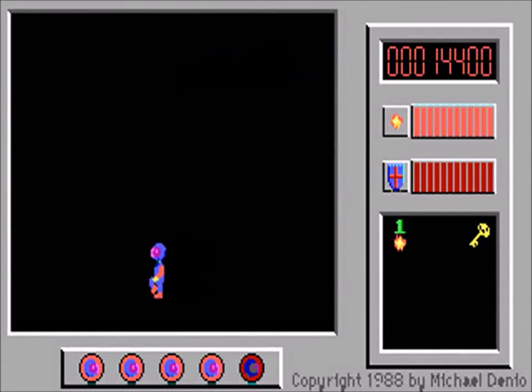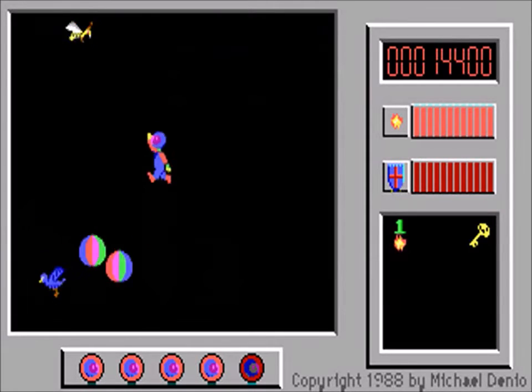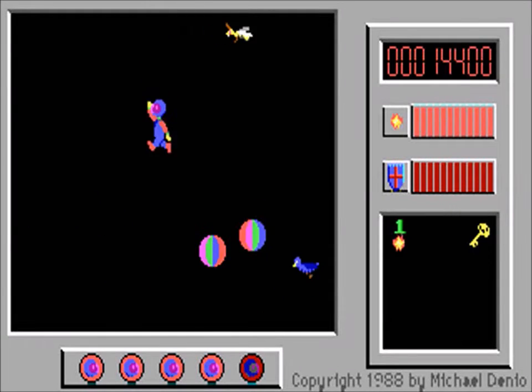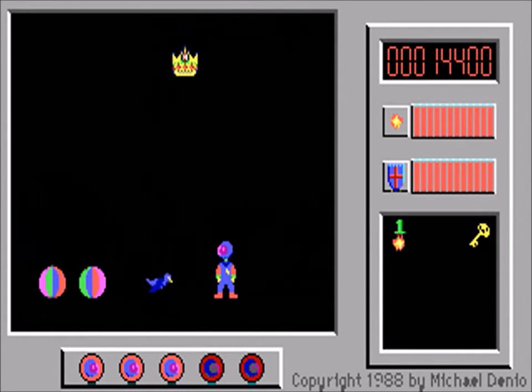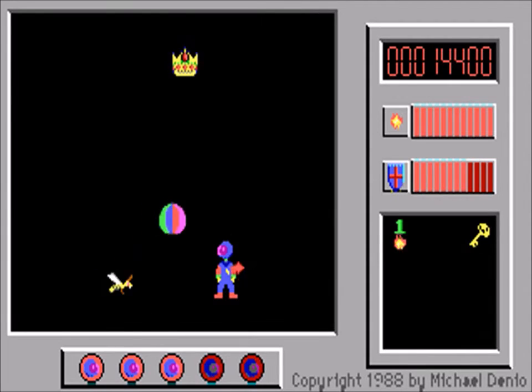This is why we need the lantern, and it's also the curious thing about the torches — either they don't do anything, or they actually create darkness instead of light. The lantern is not required for any other part of the game, and there's the crown above us in case you missed it in the last video.